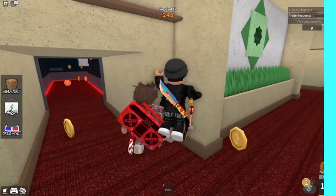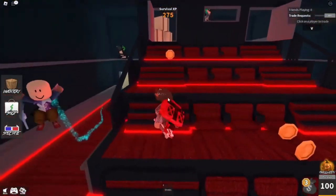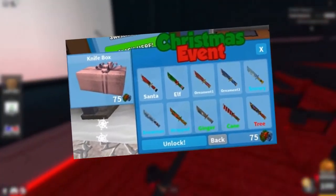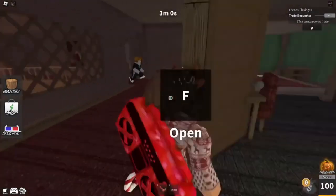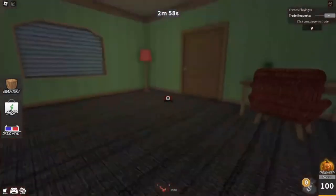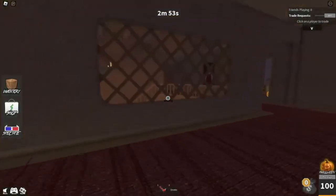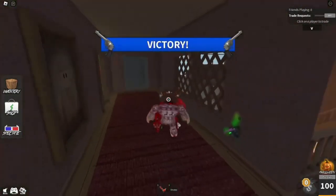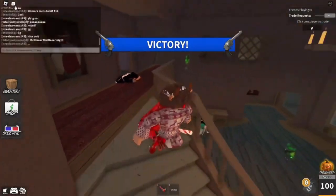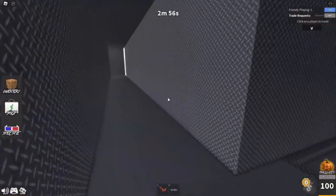Number 4: Candy. Candy is a special event-based godly knife released in the 2015 Christmas event. Players could grab this knife by unboxing the 2015 Christmas Knife Box. However, the chest became unavailable after the event. Nowadays, players must rely on trading to add Candy to their arsenal. The candy knife resembles the classic Christmas-themed cane with red and white colors. A red bow tie is also tied to the weapon, giving it a festive look. Sugar, the godly gun, and Candy are the go-to Christmas-based weapon combo in Roblox Murder Mystery 2.